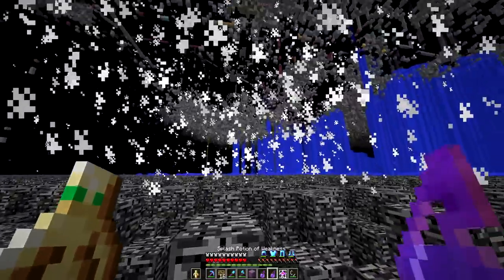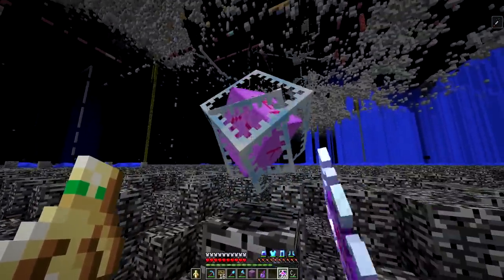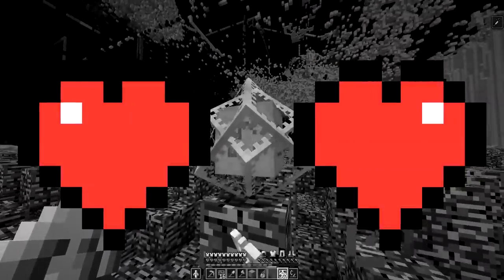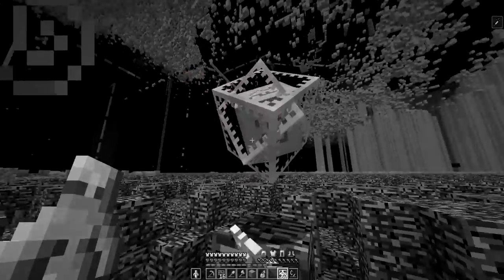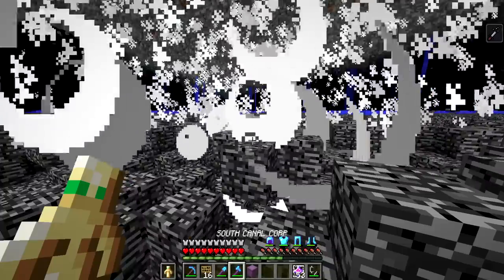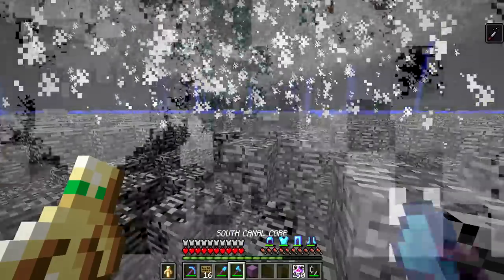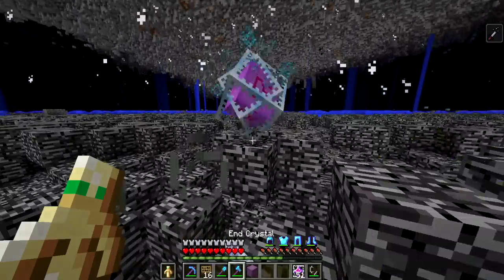The story behind the anti-weakness hack is unique to 2b2t. A while ago, it was discovered that end crystals cannot be detonated by hand if a player is under the weakness status effect. The reason is that weakness lowers the amount of damage you can do by two hearts, and crystals can only be destroyed by dealing at least half a heart of damage, meaning punching crystals with fists or items becomes useless. Anti-weakness was invented as an addition to auto-crystal — if the hack detects you're under the weakness effect, it will automatically swap from crystals to a weapon so you can still blow it up. Your overall damage per second will be lower, but it's better than being defenseless.